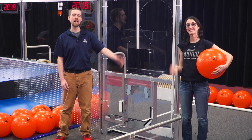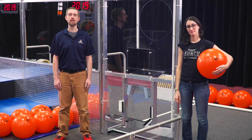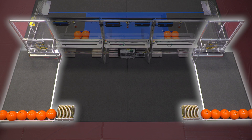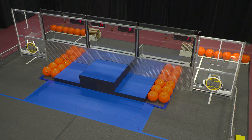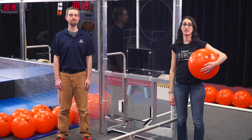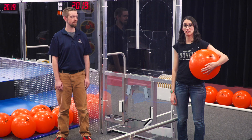Hi, I'm Alex and this is Jasmine. We're going to tell you about the loading station, which is where human players deliver hatch panels and cargo to robots on the field. There's a loading station at each end of each alliance wall. Each loading station has three vertical openings on the field side of the station.